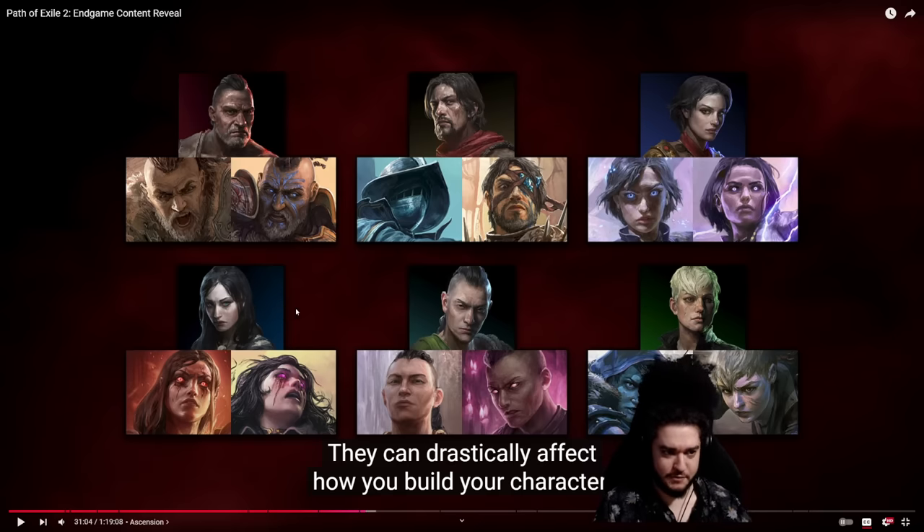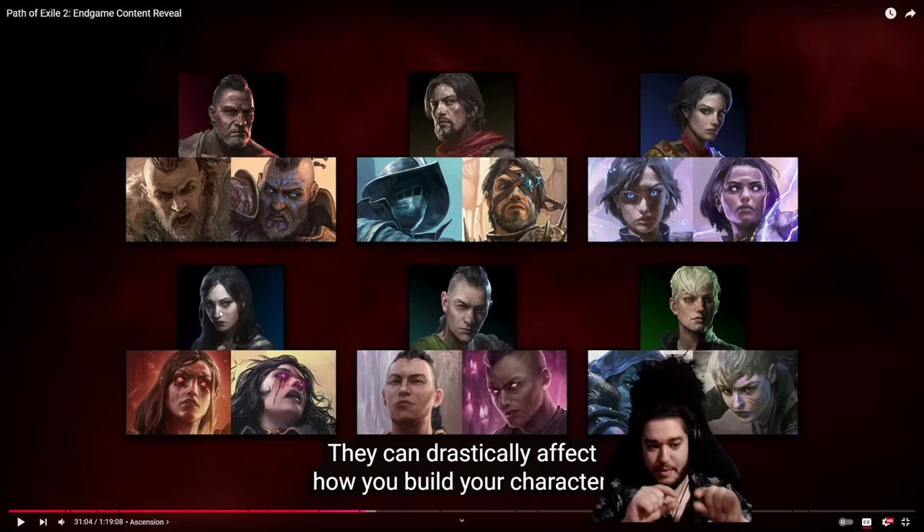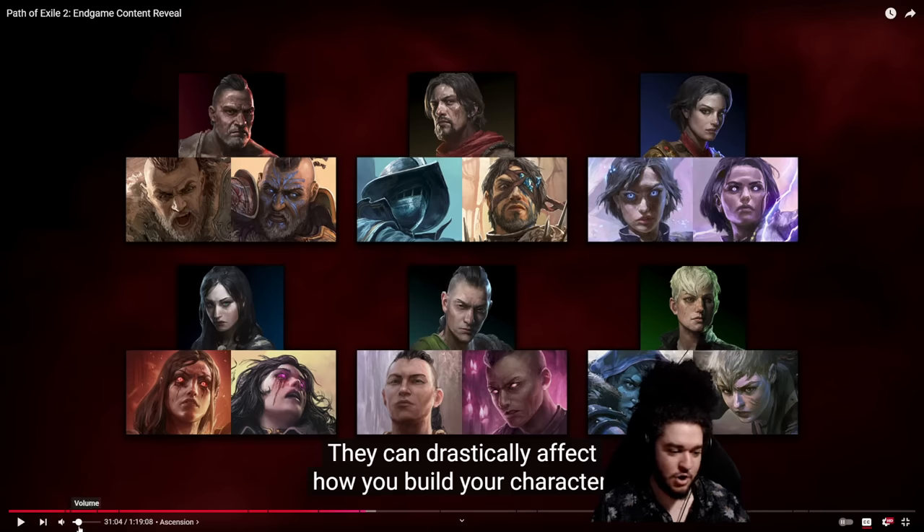I may butcher some names since I don't have the exact ones. Going back to POE1, we have the Marauder, Duelist, and the Sorceress and Witch who share the same starting spot. Then there's the Monk/Shadow and the Ranger. We're getting two ascendancies right now, each will have a final three. When the other base classes come out there will be more — so basically six ascendancies per starting area. For example, the Sorceress and Witch both start at the same part of the passive tree but each have three different ascendancies.